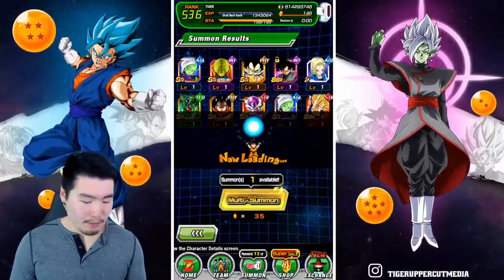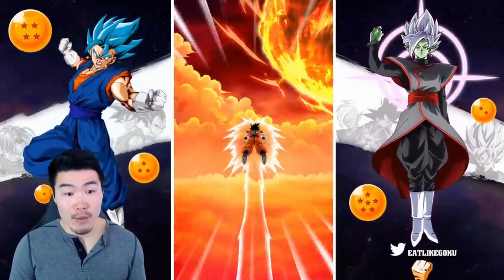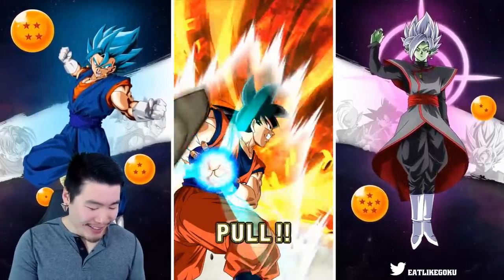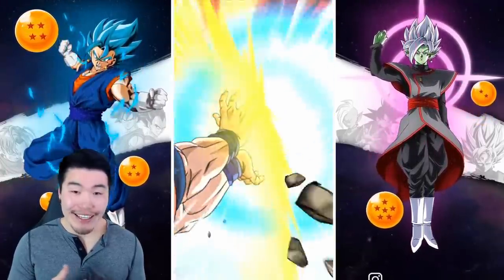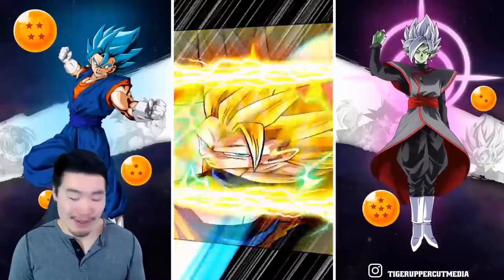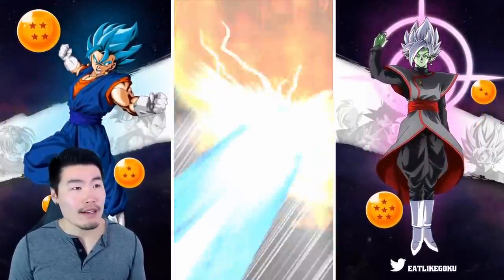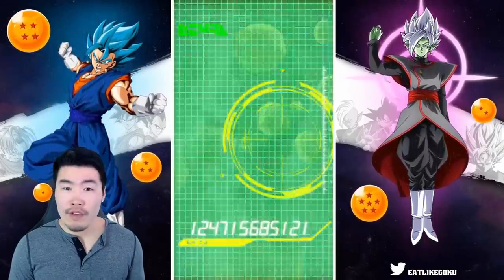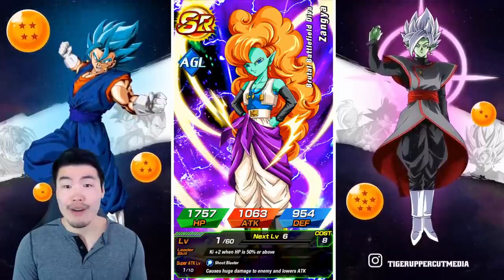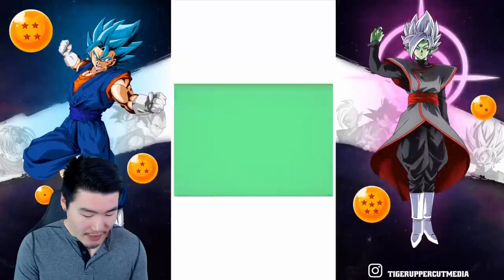Second multi on the Zamasu banner — we're gonna do our four multis and then the final ticket multi. Why did Krillin fly in? I was like, we're getting a featured unit right there, and then my son and Chiaotsu had to fly in — into Super Saiyan God. We got two featured Dokkan Fest units so far, but no animations. Both of those could have been like double screen cracks or something, but no — they just decided to not give us any animations today.